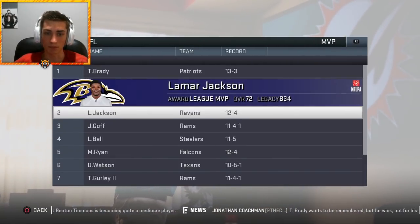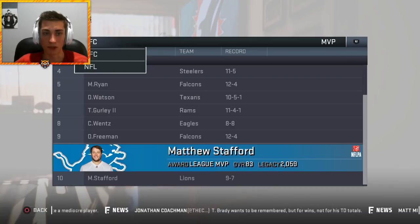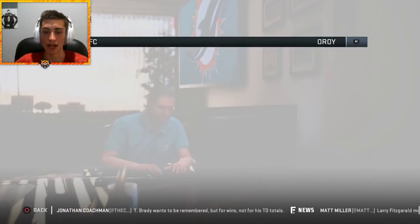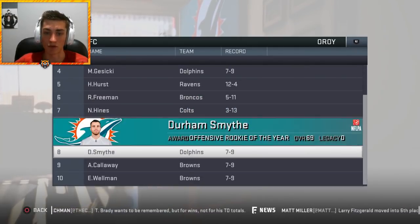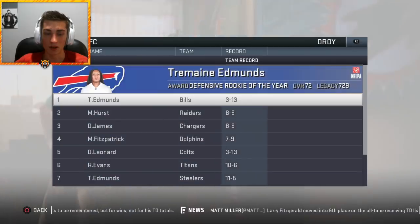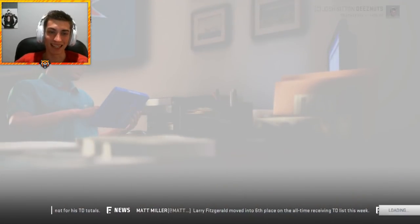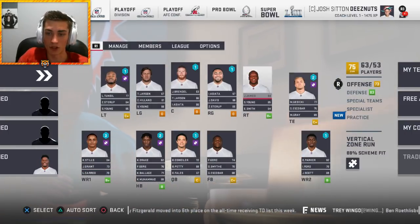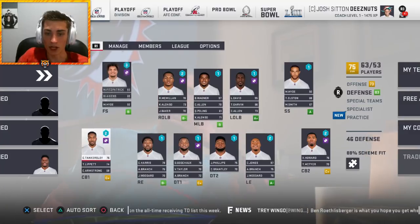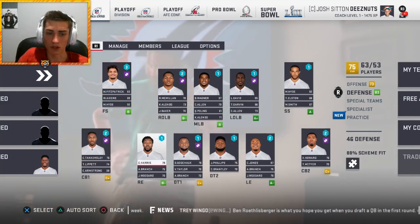We're middle of the pack on offense. Tom Brady wins MVP. Lavonte David had ten forced fumbles and Bobby Wagner forced eight — those are ridiculous simulation numbers EA should look into. Awards: offensive rookie of the year goes to Lamar Jackson. Minkah Fitzpatrick ranked fourth in defensive rookie of the year voting. Roquan Smith wins the NFC defensive rookie award. We have some XP to spend and are in decent shape heading into the offseason.